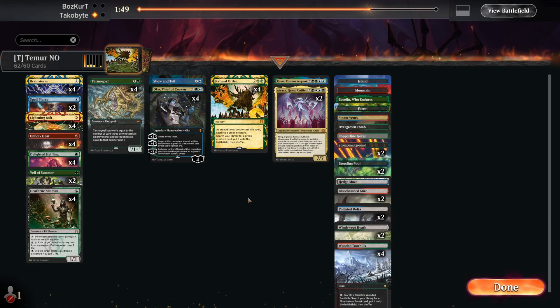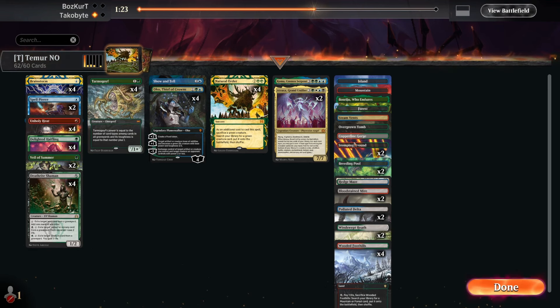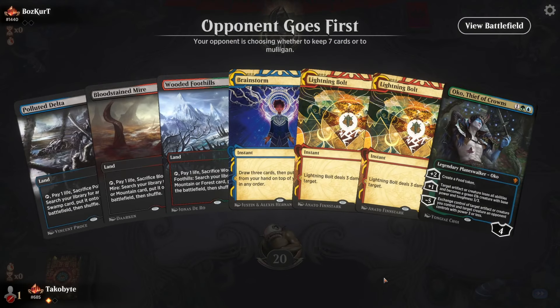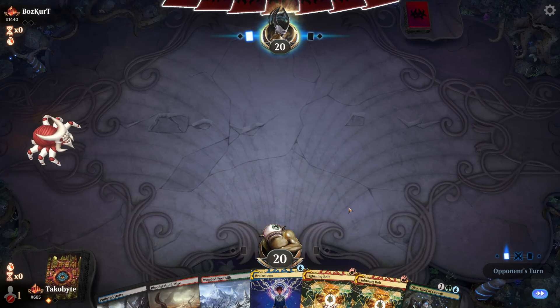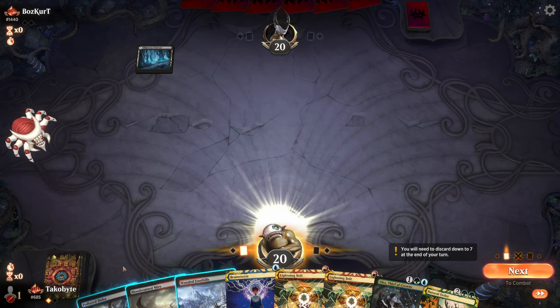Let's take out Blood Moon — an easy choice. Is it Unholy Heat or Bolt? We can't cut removal spells against the Bowmaster. Maybe it is a Spell Pierce. So far the deck has been feeling amazing — it's been a treat.